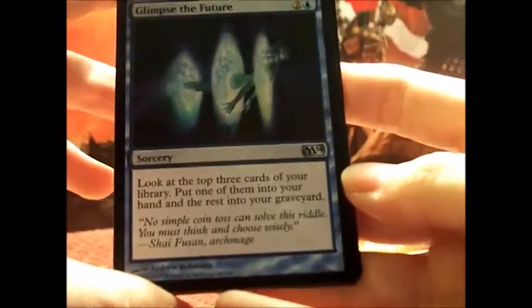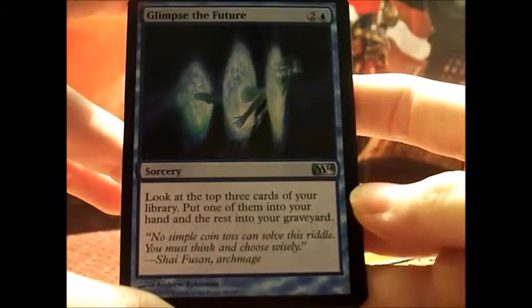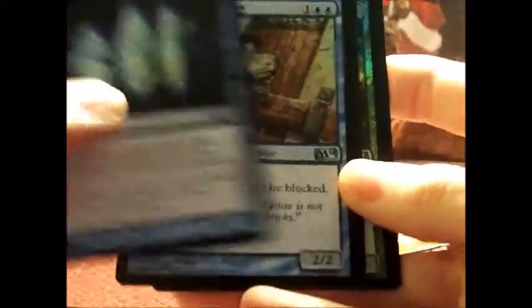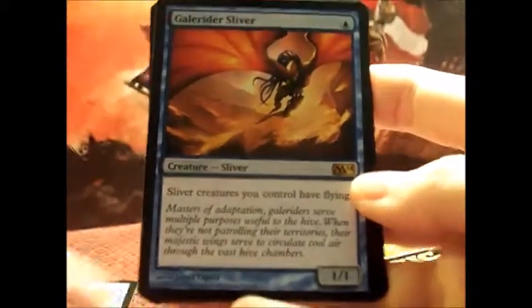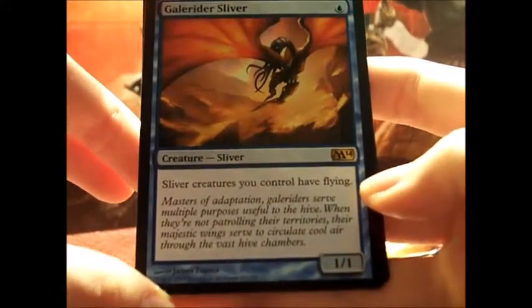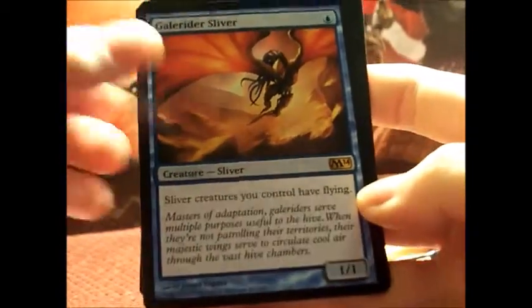Glimpse the Future — look at the top three cards of your library. Put one into your hand and the rest into your graveyard. Phantom Warrior again — it's always nice to have creatures that don't cost much and can't be blocked. Gale Rider Sliver — sliver creatures you control have flying, and it only costs one to put out. That's pretty awesome.